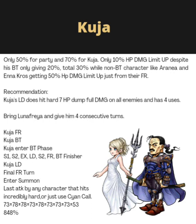I will definitely do a showcase using my alternate account, so at least we have that. Kuja FR is only 50% for the party and 70% when Kuja himself takes a turn and uses a skill. In terms of HP damage limit up, it's only 10%. I do not understand why he received 10% when we have characters that get 50%.